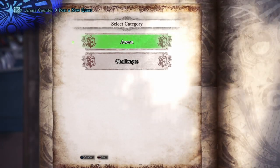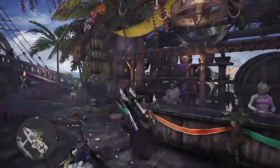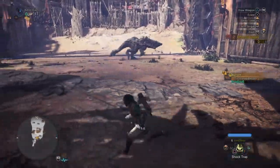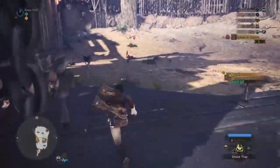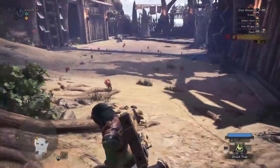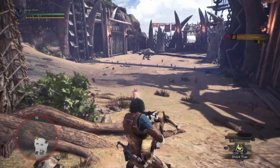Head on over to your arena and under challenges you want to click on the Jackalack Outbreak — it's a level six star mission, shouldn't be too hard at all. To make this a little bit easier, once the barrel goes to the right, run to the left, stick to the wall, and the barrel will not see you.